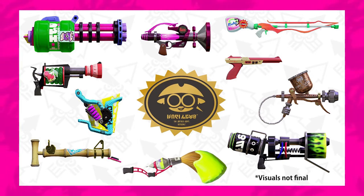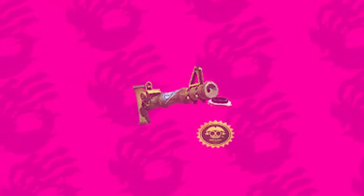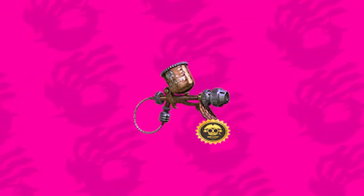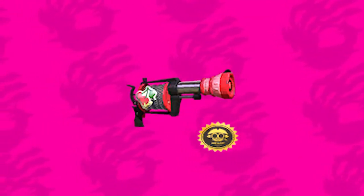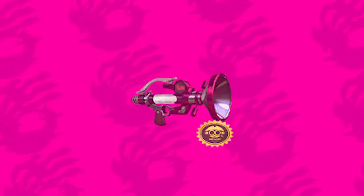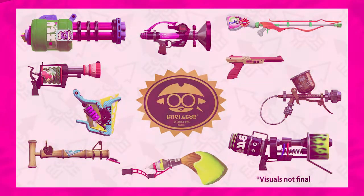Not all weapons from Sheldon's Picks from Splatoon 1 will make the transition over to Splatoon 2, but the ones that are coming are: the Bamboozler 14 Mk3, Fresh Squiffer, Permanent Inkbrush, Soda Slosher, Aerospray PG, Cherry H3 Nozzle Nose, Grim Range Blaster, Heavy Splatling Remix, Enperries 83, and the Splooosh-o-matic 7. Those 10 weapons will definitely be imported into Splatoon 2.